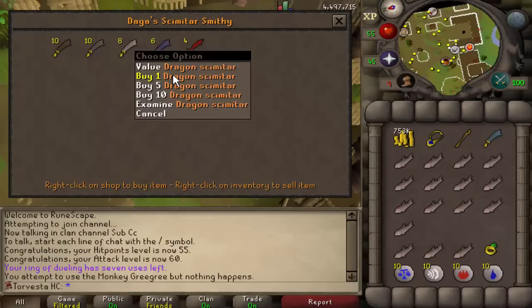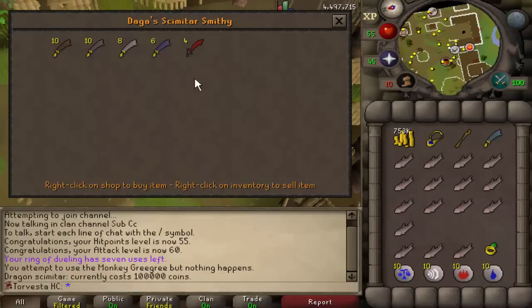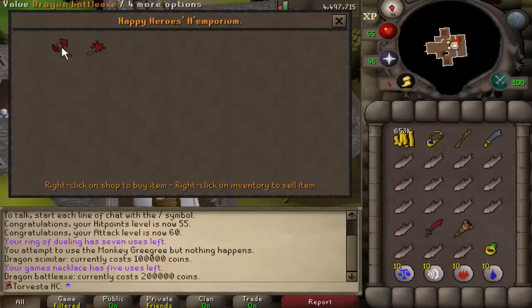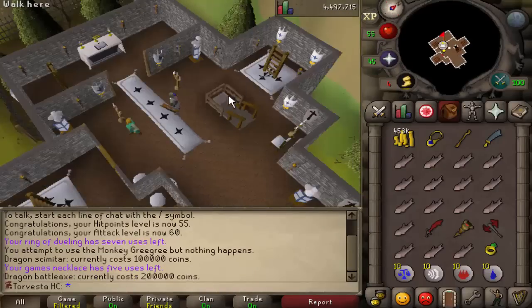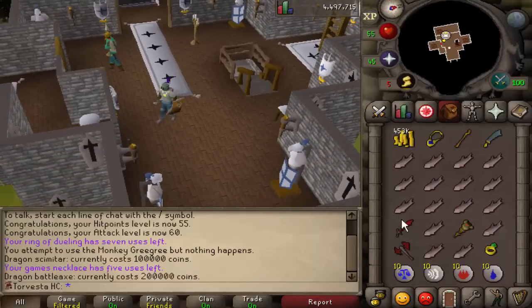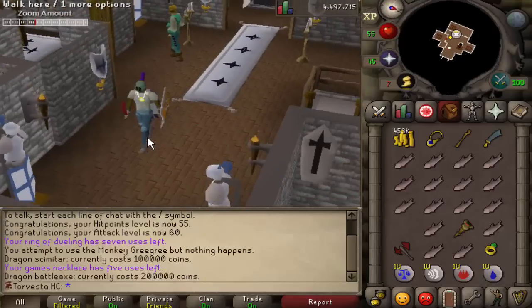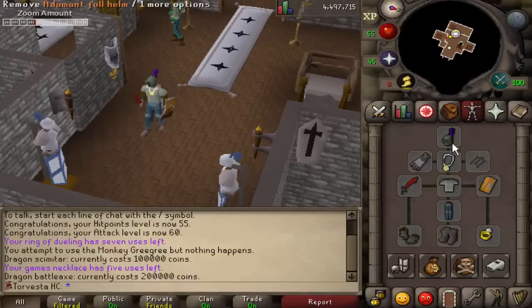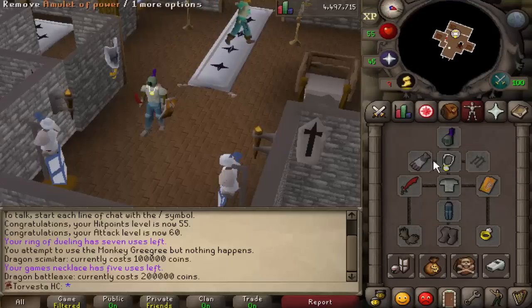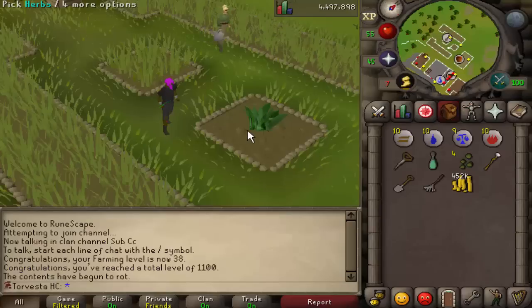We're moving up in the world. Let's go get the dragon scimitar. Dragon scimitar purchased for 100k — no problem. And then the dragon battleaxe, which is going to be insane for doing Slayer. I was thinking about getting the dragon dagger as well, but if I'm using the dragon battleaxe all the time it's not really necessary to bring a DDS. That is looking a lot more juicy — just need to replace that with a dragon defender, get barrows gloves, a glory, and a fire cape.